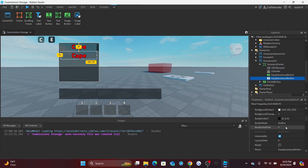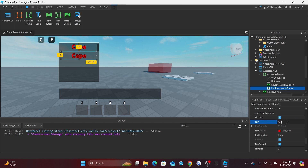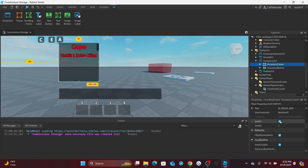Duplicate the button with Ctrl+D. For the second one, set the text to 'Outfit One' — names are case-sensitive and must match exactly, including spaces. Add the kill requirement text so the player knows they need a certain number of kills to equip it. Then rename this button to 'AccessoryButton', move it over, and we're done with the UI. Make the AccessoryFrame no longer visible.